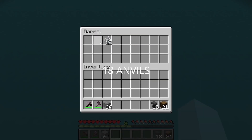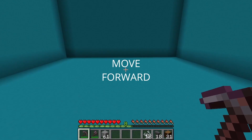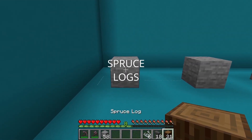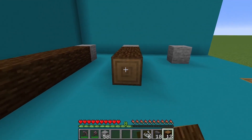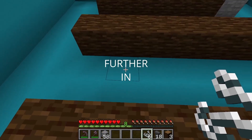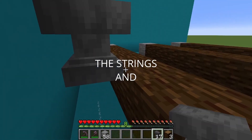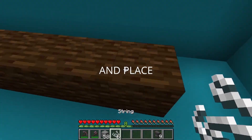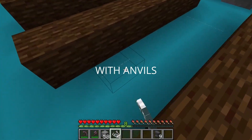Start off by grabbing 18 anvils and 12 strings. Move forward and place 3 blocks with 2 blocks in between. Place 6 spruce logs on each of the stones. Place strings 1 block further in and anvils on top of the strings and the logs. Replace the stone blocks with some spruce logs and place the string 1 block further in with anvils on top.